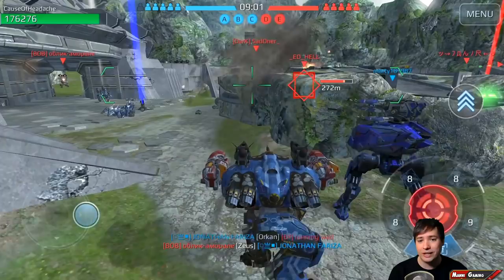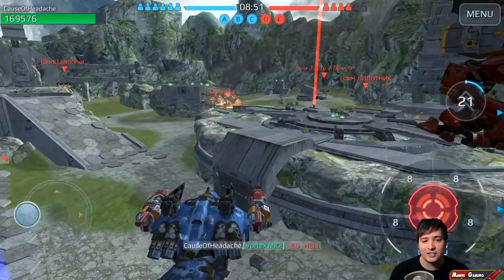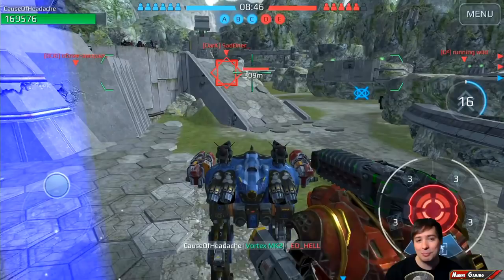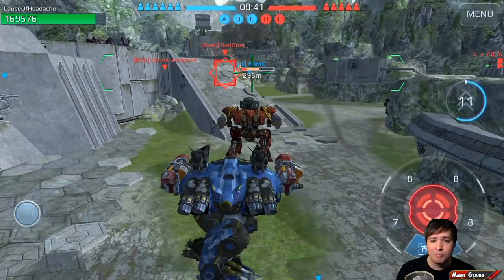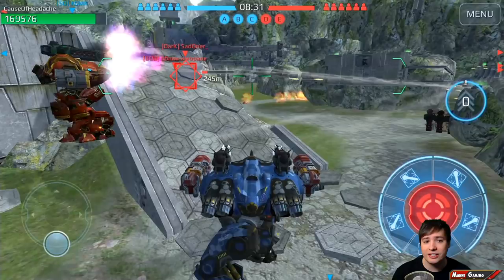We have a couple of Zeus furies on the other side that I want to get rid of. There's one behind this wall — the aphid and vortex were really meant to break him at that spot. There's another one — he doesn't know what's happening — boom boom boom boom, and he just lost like 60% of his fury Zeus.